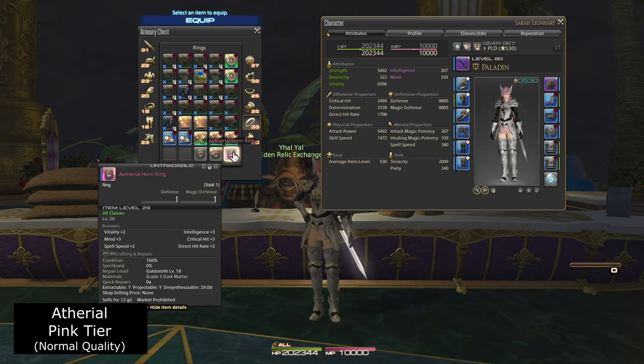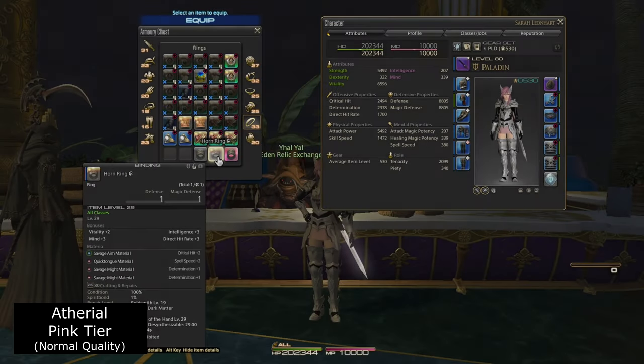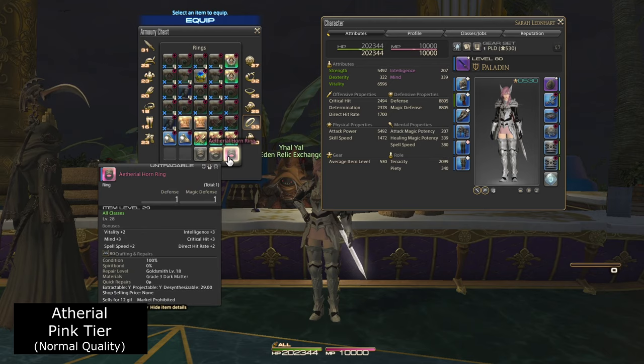Next, we're going to move on to the ethereal rarity, and you'll notice that this has a pink background. This gear is the same as the high-quality version when it comes to stats, but the difference is that instead of having open materia slots, it has two random stats that could be achieved through materia already put in. Please keep in mind that this gear can only be found in lower-level dungeons, and Square Enix abandoned the thought of developing gear with random stats on drop, so you won't find any ethereal gear after level 50. Ethereal gear basically has the same stat allocation that gray high-quality gear would have.